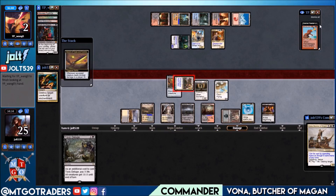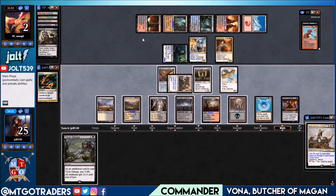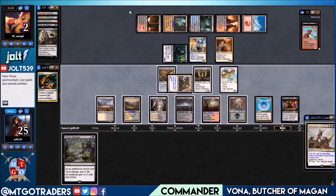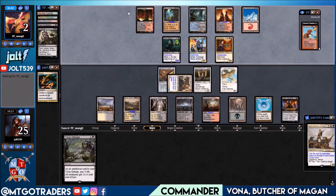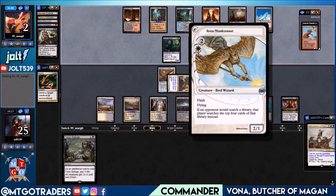They have Flanking Kavu which puts them down to two life. If we go for Toxic Deluge it'll clear the entire board. We'll hold on to Toxic Deluge and Sword of Feast and Famine — we have protection so that's fine. Since we have flying with Aven Mindsensor, we could shift the sword onto Aven Mindsensor and swing in — they don't have any way to deal with it in the air.